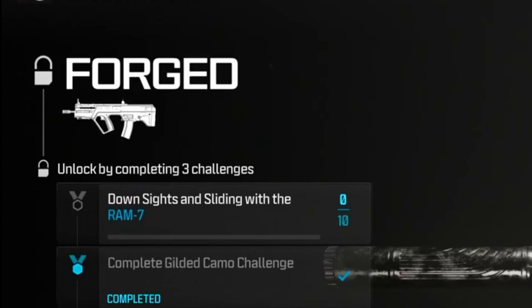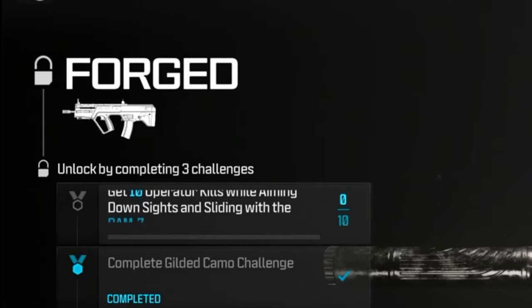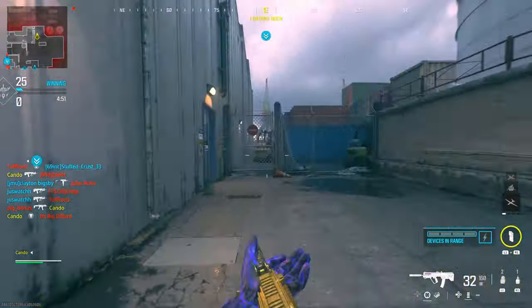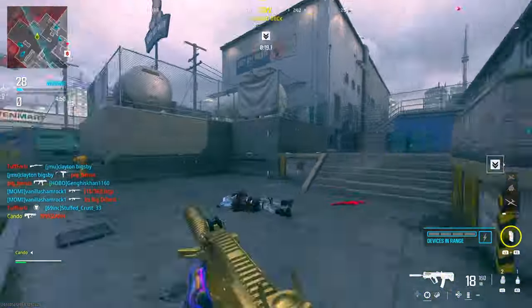Let me guess — you clicked this video because you did all the challenges for the Ram 7, you're trying to unlock the Forge Camo, and for some reason you're sliding and getting kills, and you're doing it, and it's not working? Well, you clicked on the right video. I'm going to be talking about how to actually slide while aiming down sights and have it count for the Ram 7.